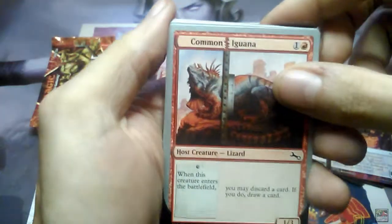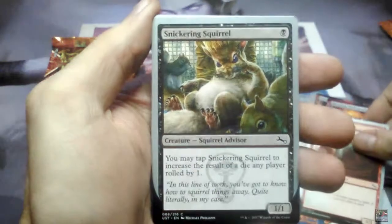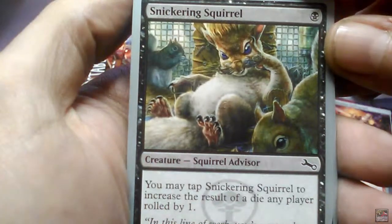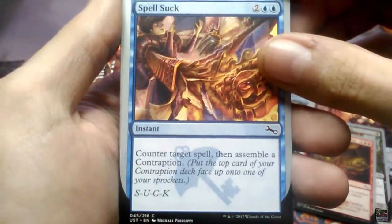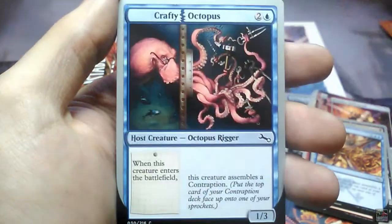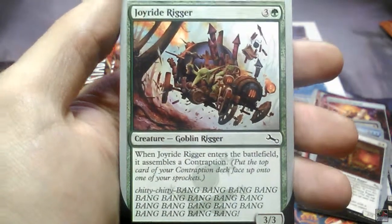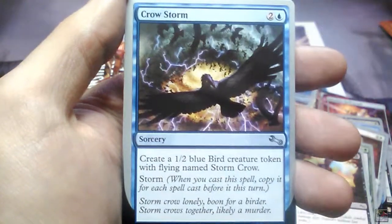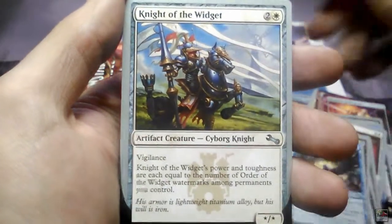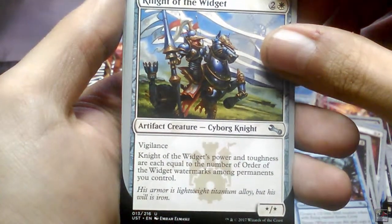Moving on to the other one. Common Iguana, Sneakering Squittle — look at that guy. Are you talking to me? Box of Free Range Goblins, Spellsack, Riveting Rigor, Crafty Octopus, Joyride Rigor, Extremely Slow Zombie, Inhumaniac, Crowstorm, Knight of the Widget. Watermarks.